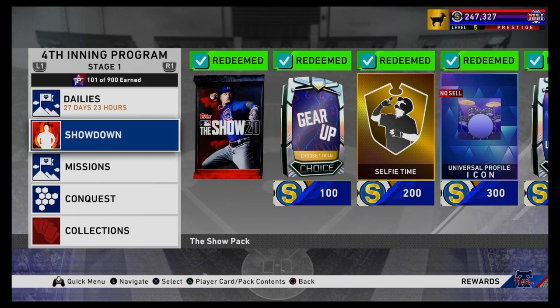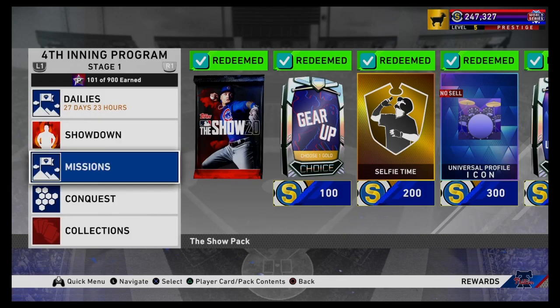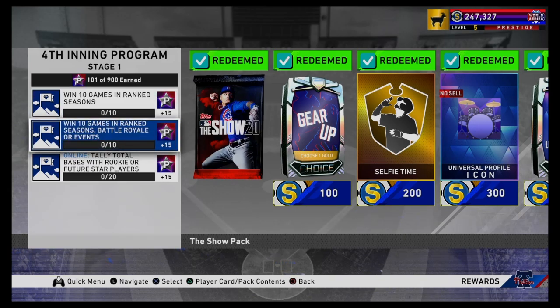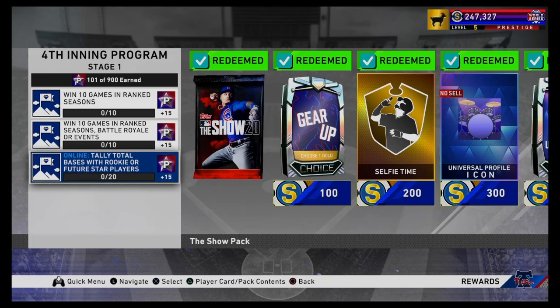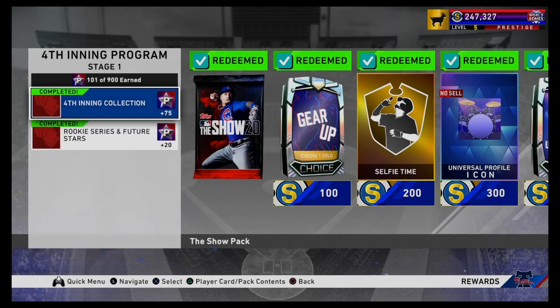I'll show you guys how we did that so quick. All the ways to get points: if you do the 4th and M showdown, you get 70 points for the program. Missions are win 10 games in ranked seasons for 15 program points. Win 10 games in ranked seasons, battle royale, or events, you get 15 points. If you tally 20 total bases with rookies or future stars players online, you get 15 points. The 4th and M conquest map gives you 30 points.